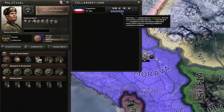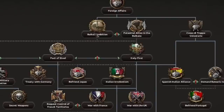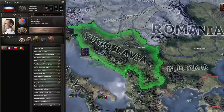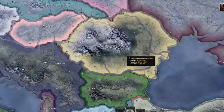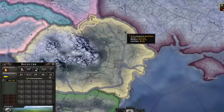You can also use your spies to put collaboration governments in Yugoslavia and maybe even Romania. Once the French have removed their guarantee, you can complete the Balkan Ambitions focus, which will either give you the territory for free or provide a war goal to take that land by force. If you end up going to war with Yugoslavia, there's a good chance you'll also go to war with Romania, which gives you access not only to their resources like the oil fields, but their industry too. Just make sure you release Bessarabia so the Soviets don't end up going to war with you when they ask to annex it.